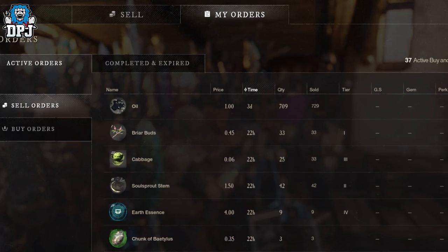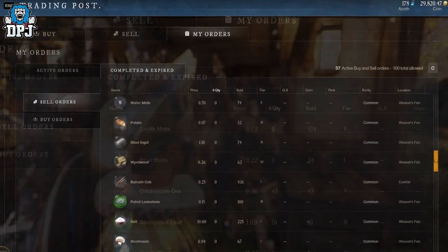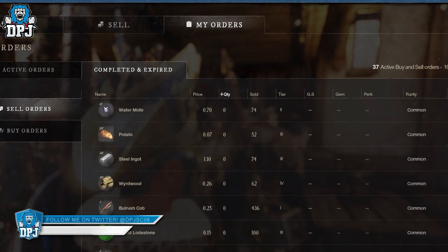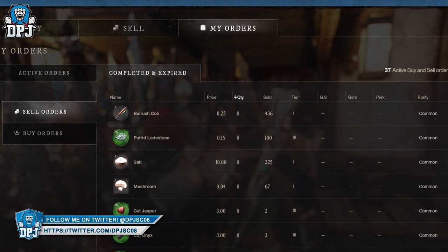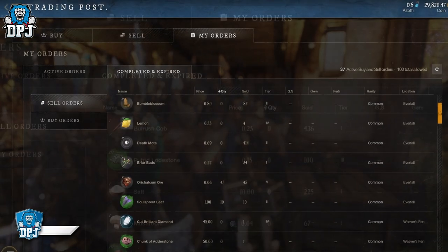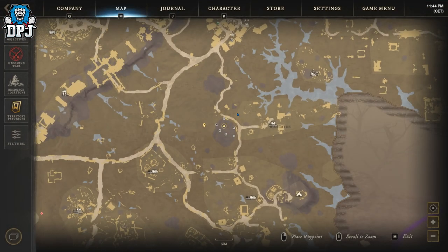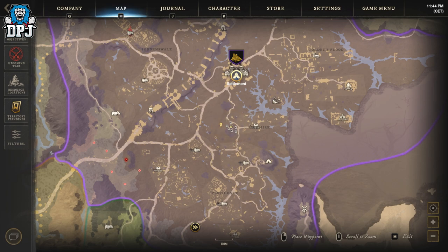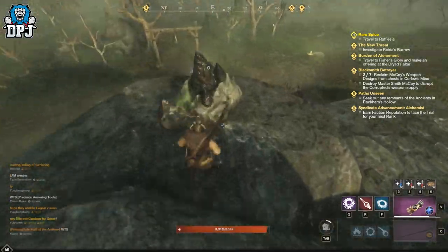But considering how much you can earn within this area — which is big enough for multiple people to farm — it's definitely worth your time. Still, check prices of certain items here to see what they sell for on your server. The place is Weaver's Fen and the surrounding area, mainly this big area you can see on the map. This place is full of oil, blight cracks, bull rush, bumble blossom, and a decent amount of river crests.